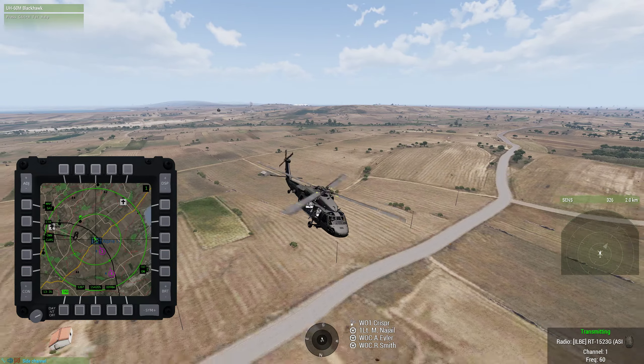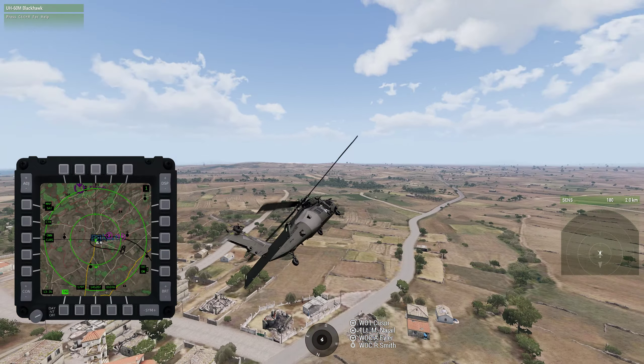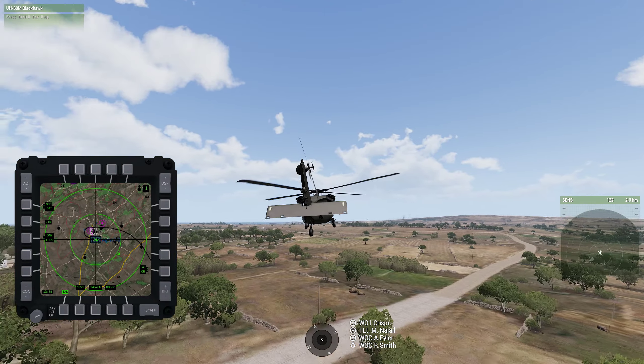We'll continue our j-hook. I'm going to use it to bleed most of my speed and come in quickly, then find an area where I want to land, which will be up to my left. Just kind of mimic what I'm doing. Pulling it right now — pulling it out! Oh boy! Oh boy!